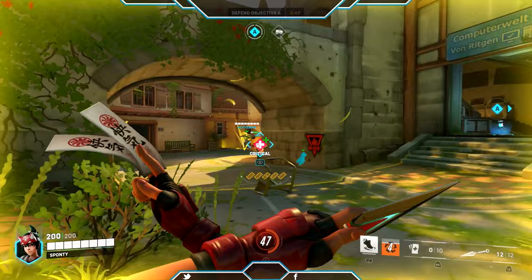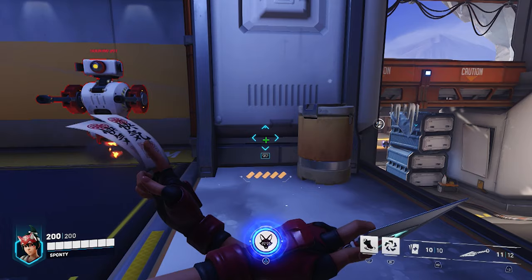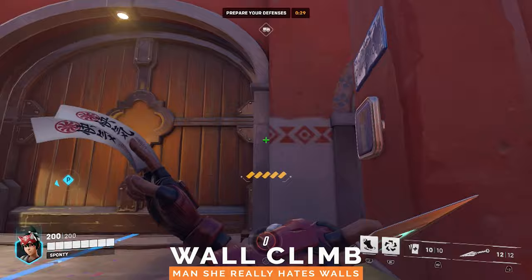For traversal, Kiriko has her Swift Step ability. By pressing L1, the left bumper, or left shift, you'll teleport to a fellow teammate. This has a cooldown of 7 seconds and will even let you warp to someone through a wall. On top of that, she also has a passive ability that allows her to climb walls by jumping to them, much like how Genji and Hanzo can.